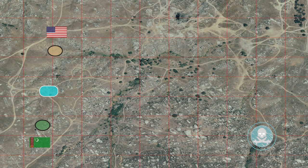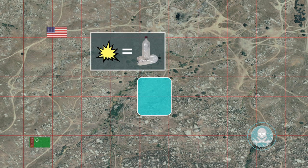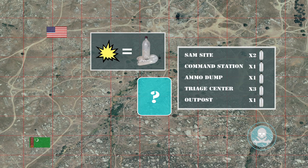Upon receipt of the device, each force must then move east to secure and destroy five major indigenous assets. Once an asset is destroyed, the detonation team will be awarded fuel canisters that will be used later in the operation. Each asset's position is unknown; however, the list of assets with the corresponding fuel amounts are listed for your reference.